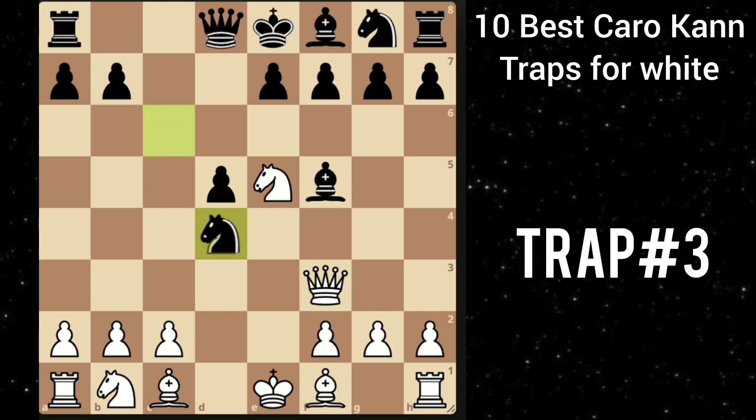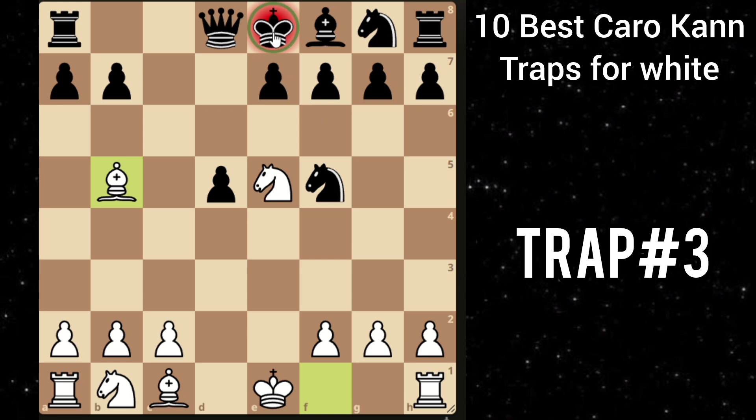So he plays knight takes e4, defending the bishop, attacking the queen, and also threatening a fork on c2. It seems like White is going to lose. But White has this amazing shot — queen takes f5 — and you are also defending the threat of c2. So he is forced to capture. But then comes bishop to b5 check. And as you can see, the king has only one move, so he is forced to block with the queen.